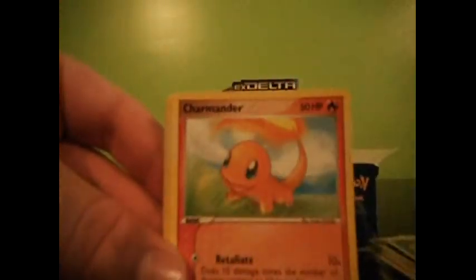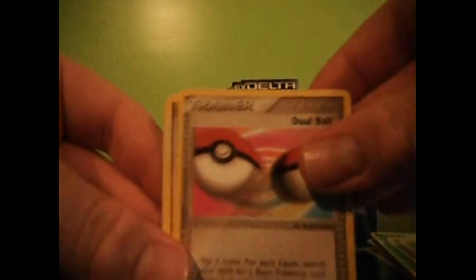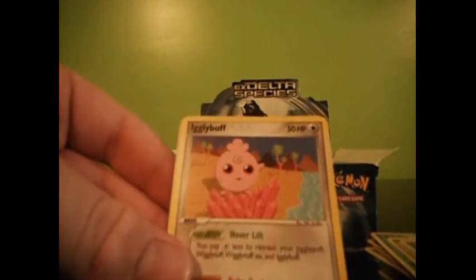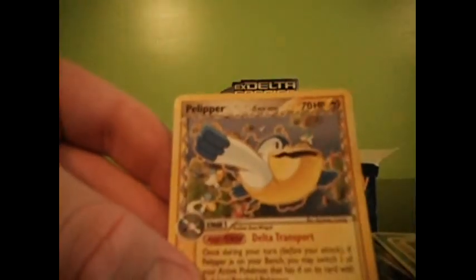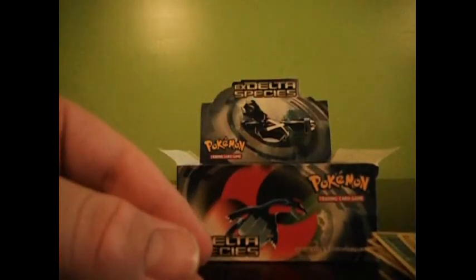Corphish, Wingull, Charmander, Spearow, Potion, Lombre, Dual Ball, Dual Ball — and we don't have a Reverse again. So an Igglybuff Rare and a Pelipper Rare. So there's two packs where I got two Rares, and that one was without a Reverse.